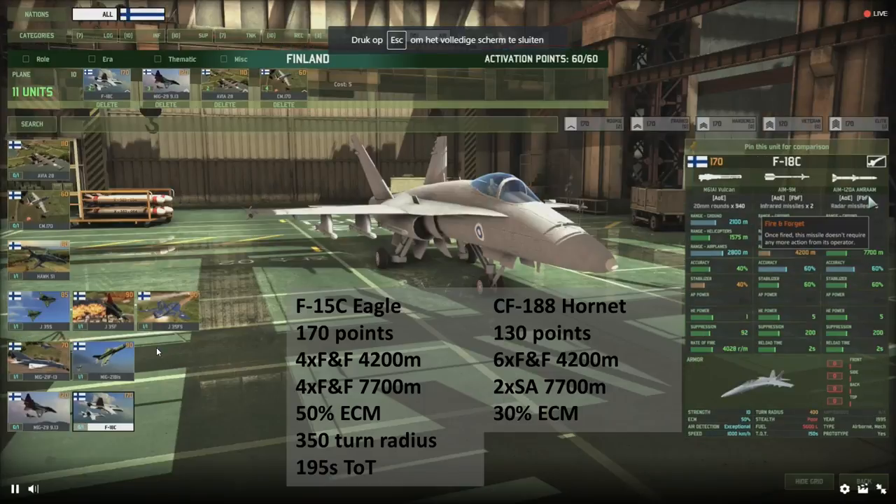But then you got the F-18C — something that's going to make most Americans jealous. During the stream chat there was quite a bit of a disturbance among the US following that the Finnish got this unit. They have two short-range AIM-9Ms and I believe four, if not six, long-range AIM-120A MRAMs. Both missiles have very good accuracy and 5 HE. Compare that to the Eagle at the same price tag — same ECM, same air detection, same speed, but the Eagle can stay on target a bit longer. The other Hornet in-game available as an air superiority fighter is the CF-118 or 18A Hornet — lower price, lower ECM, carries more short-range missiles and two semi-active radar missiles, meaning you have to stay in the area to hit the target.